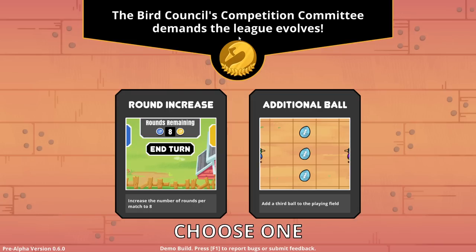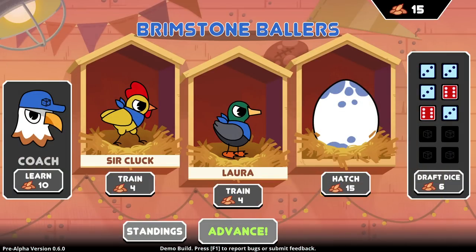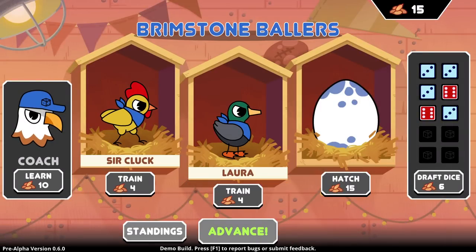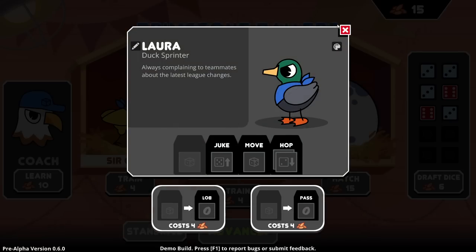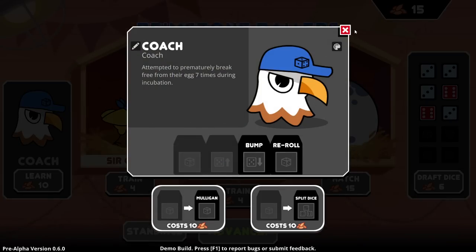I feel like the first one probably... it's something that would matter less when more gets added. I don't think a third ball helps us — I think a third ball hurts us. Do I get another player? I don't think another player would make that much of a difference. A pass could be good. Split dice into two — I could very much see that being useful. Let's do that — let's get the split. Train Laura — I'll give Laura a Lob.